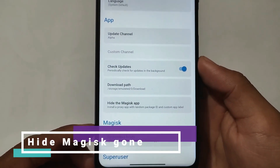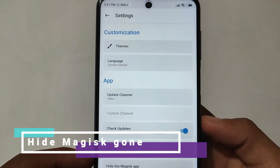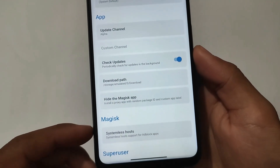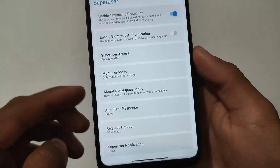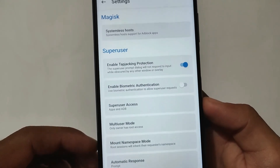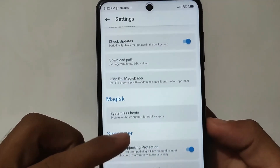Including that, you can see MagiskHide is also no more available. You cannot use the hide Magisk option in the settings, which was available previously — but right now it's not there. Of course, this is just the latest alpha APK file right now.